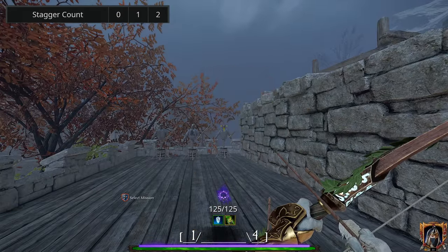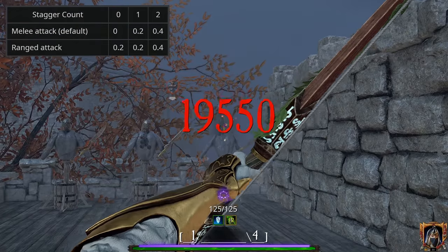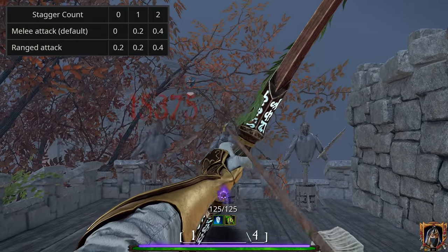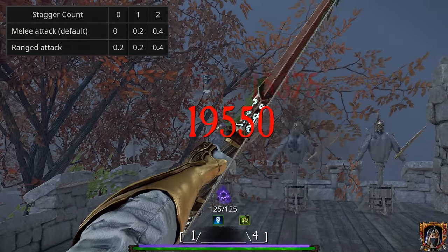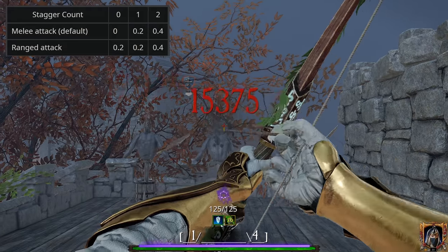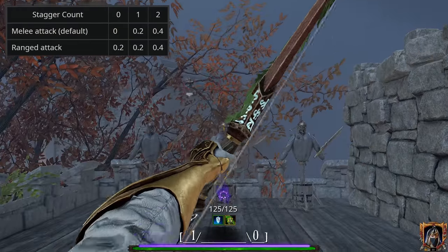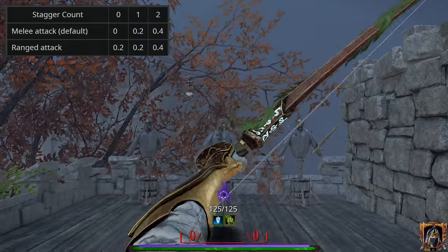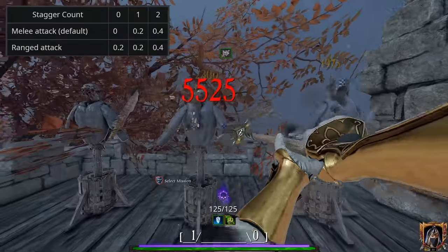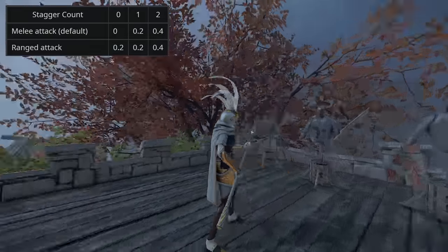But with those caveats out of the way, now that we know how to add Stagger Count and how it deteriorates, let's talk about damage and how the different level 15 Stagger Talents affect it, starting out with ranged weapons since they're the simplest. Now, regardless of what talents you have, as it relates to the Stagger Count, a ranged attack will always deal 20% extra damage on Stagger Count 0 and 1, and 40% extra damage on Stagger Count 2. It's true that Enhanced Power does increase the damage of a ranged attack because it is a raw power buff, but that's completely separate from the matter of Stagger Count, and none of the other Stagger Talents affect ranged damage at all whatsoever.